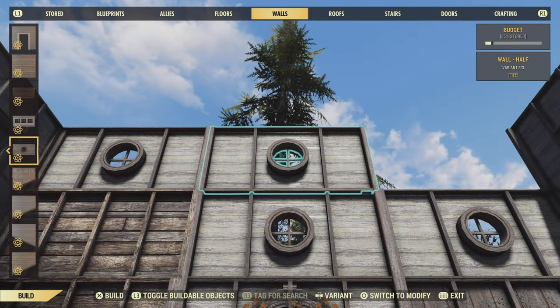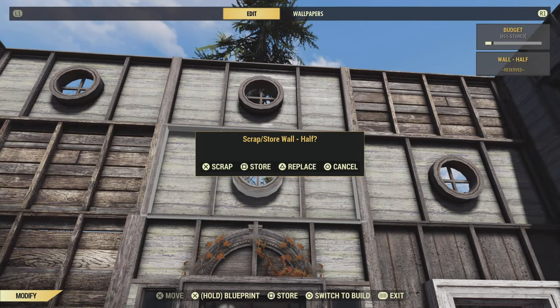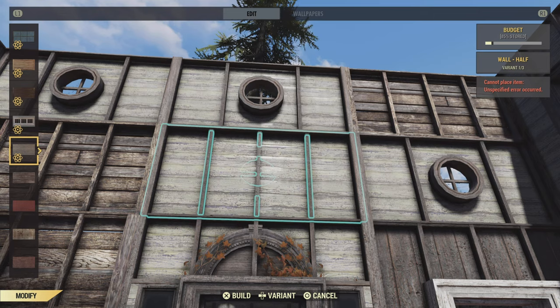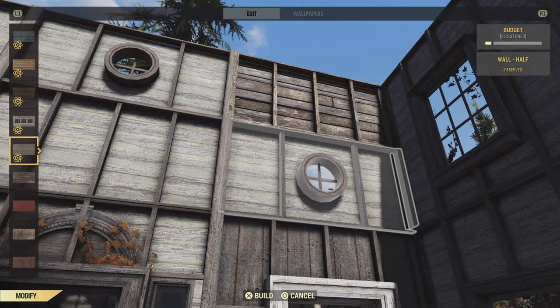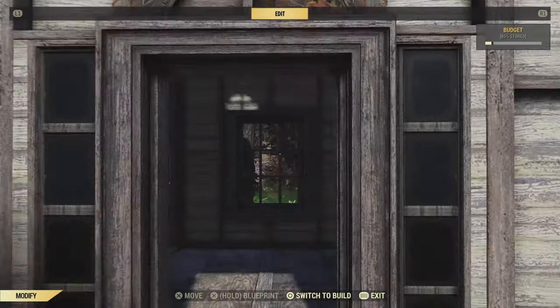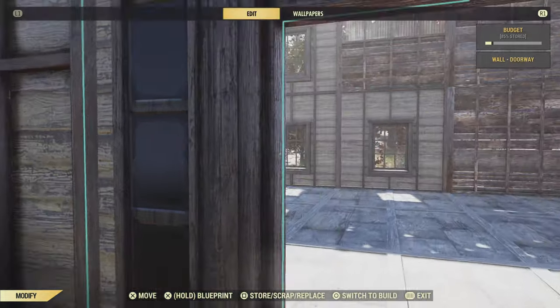What I'm trying to do here is get the wallpaper side facing inwards. As you can see on this one it works because we're double walled, but here it won't because we're not double walled. So we're just going to go ahead and do that now. There we go, fantastic. We'll just finish this up here. And this is like a little office-y kind of side room thing — whatever the hell you want it to be.